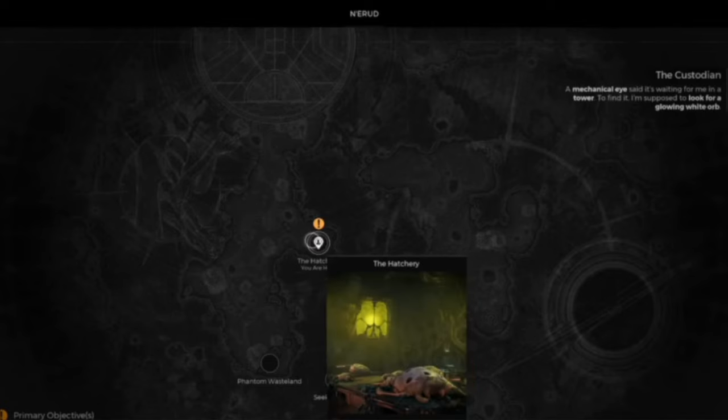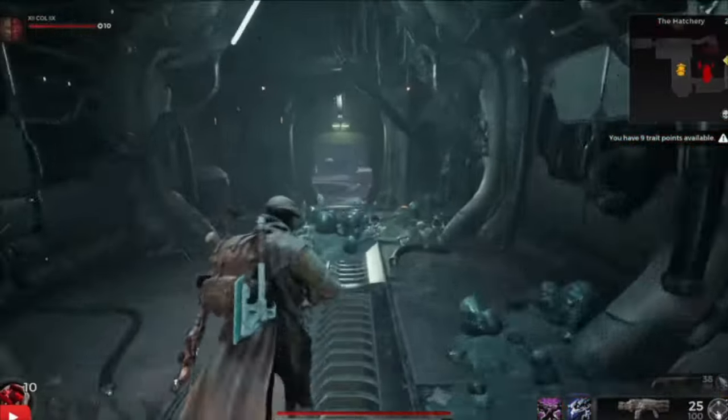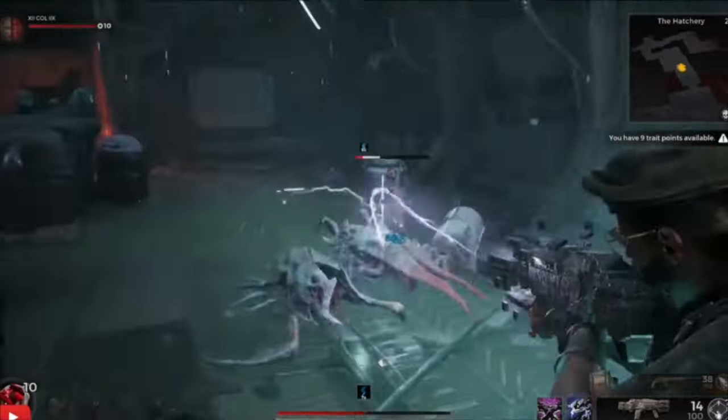From Seeker's Rest, go to the Phantom Wasteland and run up to the road. You'll obviously see the Putrid Domain or the Hatchery — the Hatchery is what we need. At the Hatchery, just walk through the door and keep running, keeping to the left, and cheese all the enemies on the way.